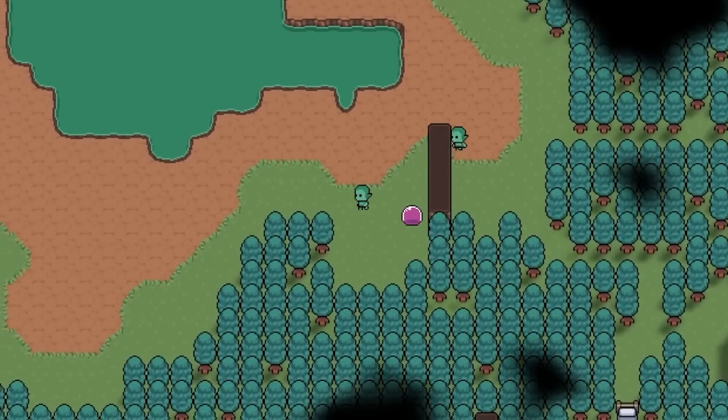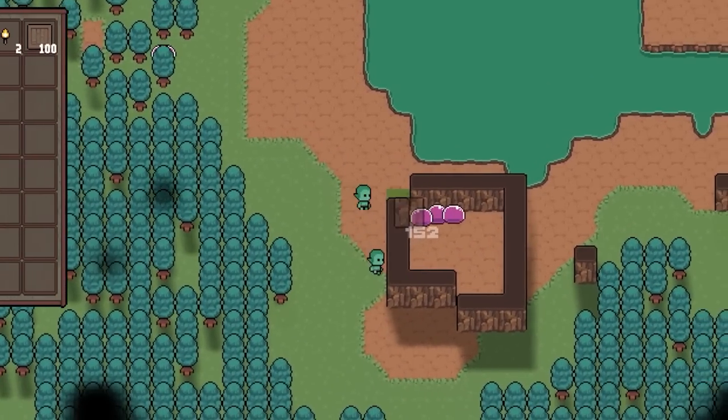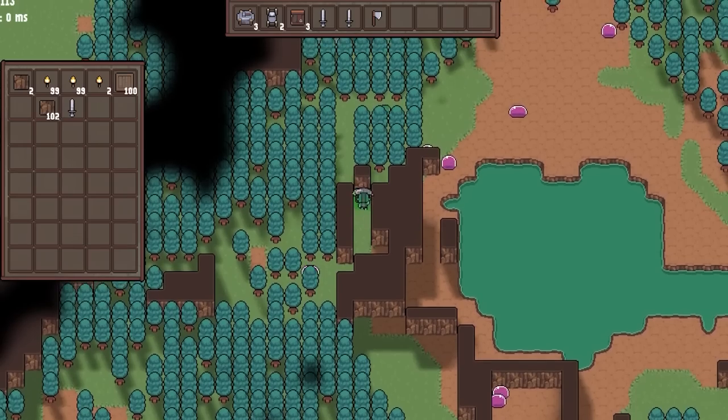This is a good example of multiplayer making a game much more complex. A simple destroy block operation that took 10 lines of code now takes almost 300 for all this nonsense. Some parts of the game get much more complex, so make sure you know what you're getting into if you ever want to make a game have multiplayer. Anyways, on with the show.